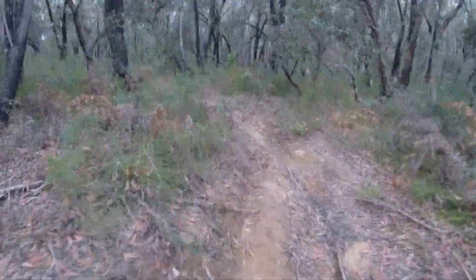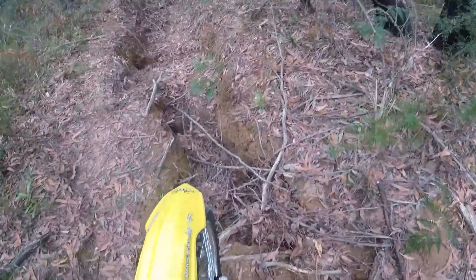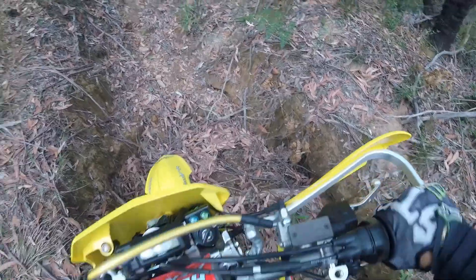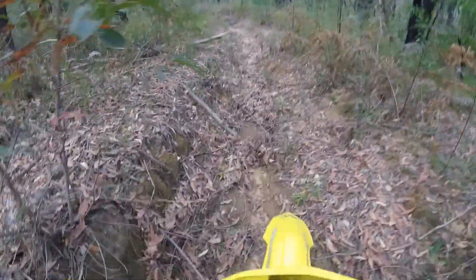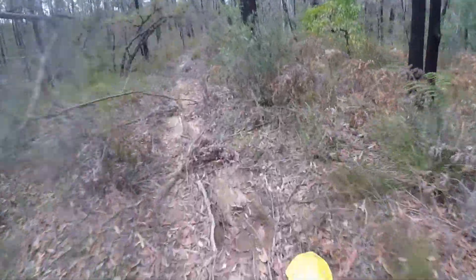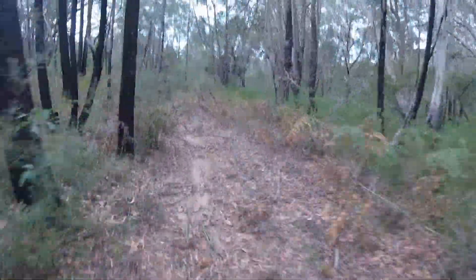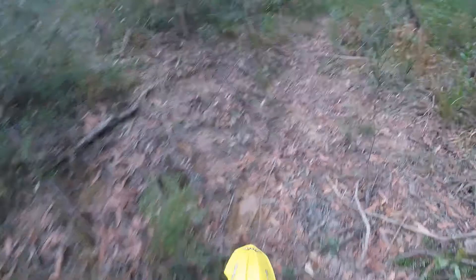A little bit of a drop there, not too much of a problem. This one here is the bigger one — I might try and go around that. Just drop it in here. Get that back wheel to come down. Overbalanced — top wheels digging in on this tree root. There we go. No one comes in here, it's just overgrown. Have a washout here, easy enough to go along the top edge of it, then drop in.